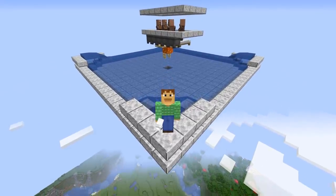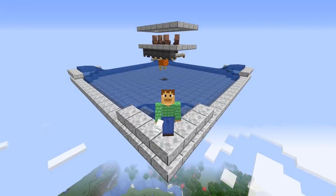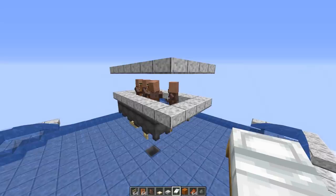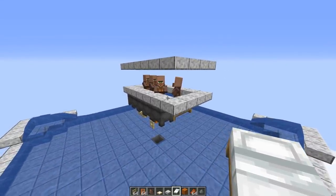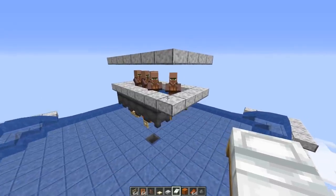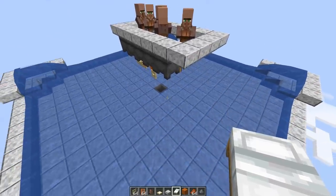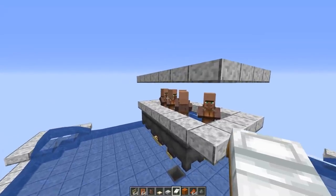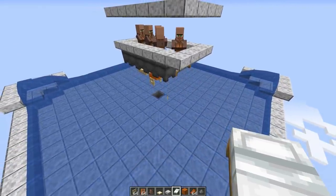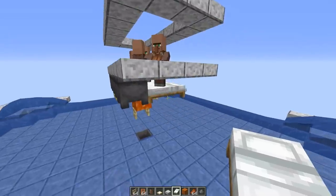Hello there, Ray here, and today I'd like to show you a very simple iron farm design for 1.14 and above. Before, iron farms depended on villagers as well as doors, which they counted as houses. You had to have a certain amount of villagers as well as a certain amount of doors for them to produce iron golems. The way it works is they need at least 5 villagers to start up an iron golem, and they need to talk among themselves in order to actually decide on spawning one. They also need to be able to go to their workstation every day as well as go to bed.